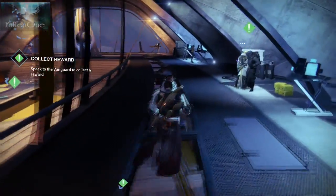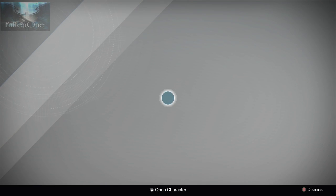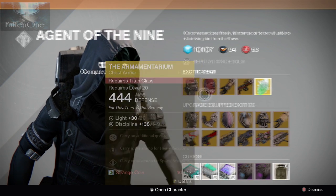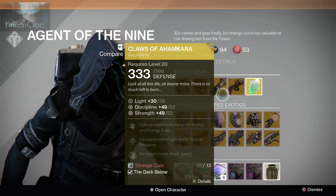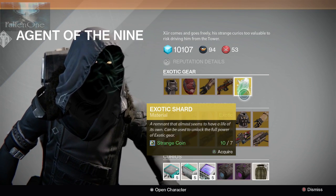This video is pertaining to Xur, his brand new location as of December 26th. Let's see what he has in store for us. He has the Archimedes — or Archimentarium — Titan class only, the Akalaphic Sinbite, Claws of Ahamkara, No Land Beyond, and the Exotic Shard.